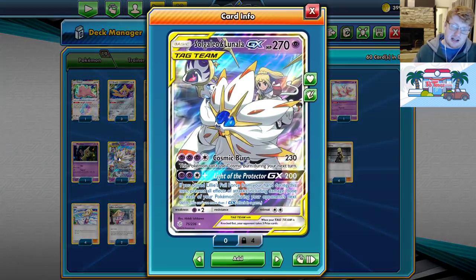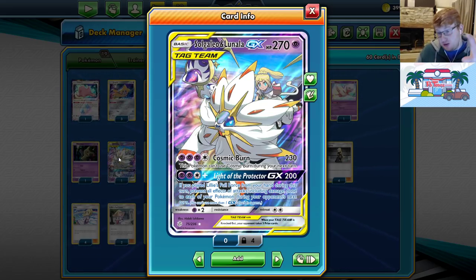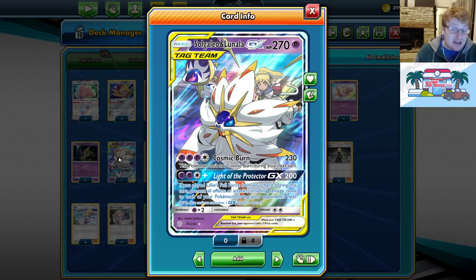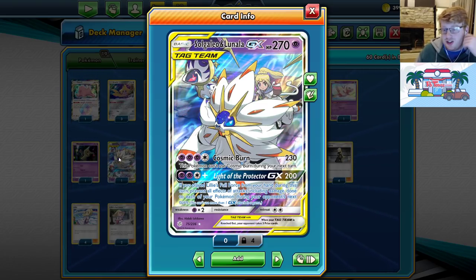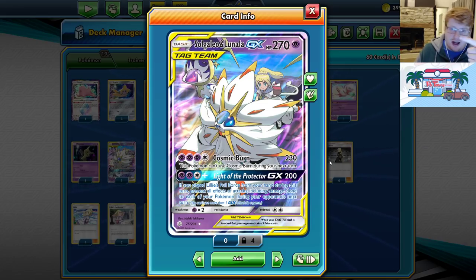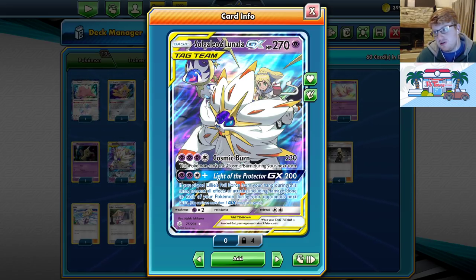From there we have all these one-offs. Cosmic Burn is essentially Flare Strike from Reshizard, and we know how good that attack is — it's actually better in this deck because we have that setup damage we can go for. Usually you don't Cosmic Burn out of nowhere — you need three Malamars in play, which is a bit of a dream scenario. Usually you'll Light of the Protector GX first, get yourself that free turn, do 200, probably tank, then attach and do 230. That 200 is already great — you can just bring up a Dedenne GX and take free two prizes. And Cosmic Burn with the help of Distortion Door and Spell Tags can finish off Tag Teams. This really helps against decks that are trying to tank around Malamar.